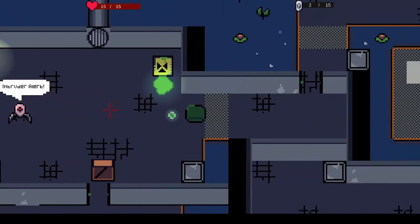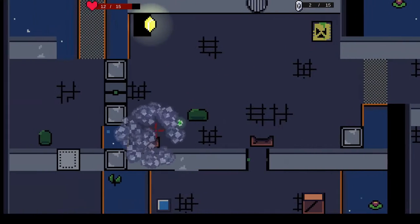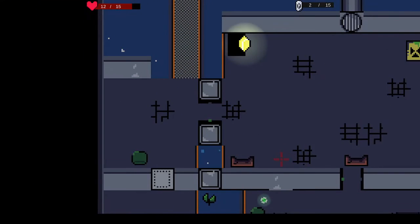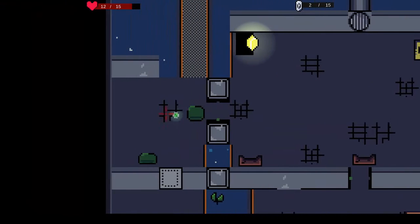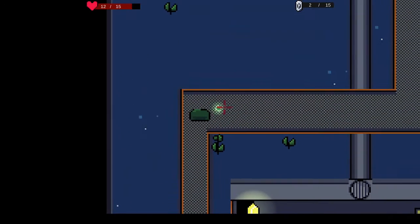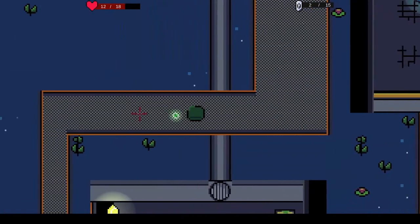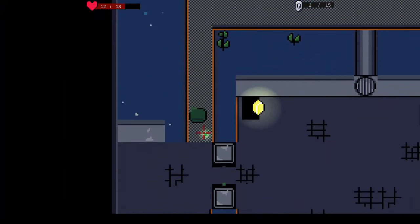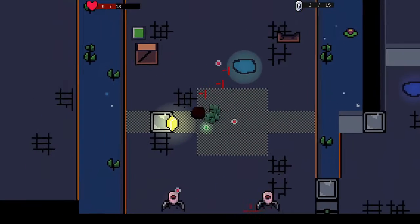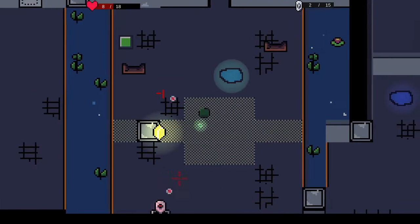I did a couple things with the UI — it now shows your HP, and when you get hit you can see how much damage you're taking. I do plan on having critical damage sometimes, with bigger damage from enemies and bigger critical hits for certain weapons. There's also a placeholder white box for an upgrade that will increase your max HP — right now you have 15, and you can go up in increments of three or maybe five depending on the upgrade.